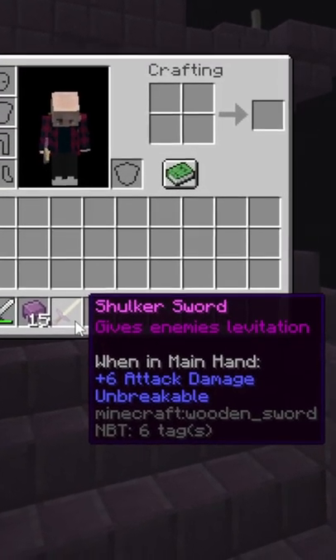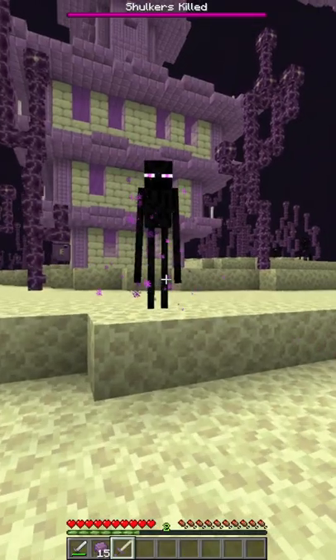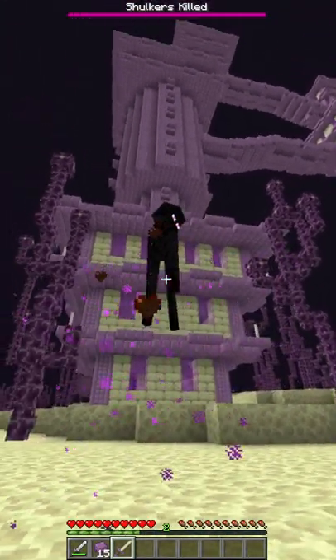This sword does 6 attack damage and gives enemies levitation when you hit them. So when I hit this Enderman, you can see he starts to float.